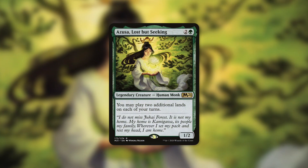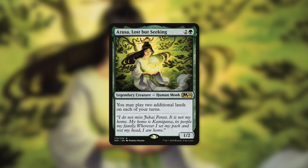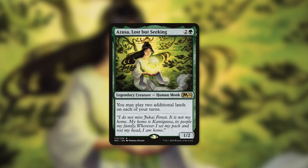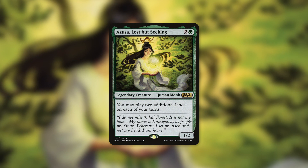Another great addition to this deck is Azusa, Lost but Seeking. She is a 1/2 human monk that simply says you may play two additional lands on each of your turns. This is absurd land ramp, and we've got plenty of ways to get lands — especially gates — into our hand so we can get them out very quickly. Things can get pretty out of control with this in play.